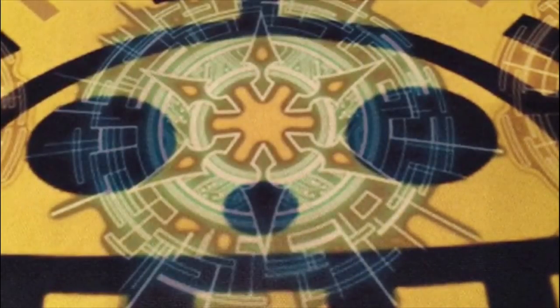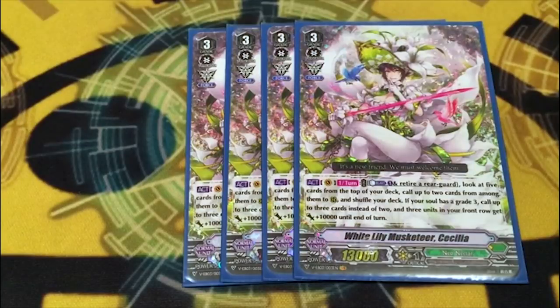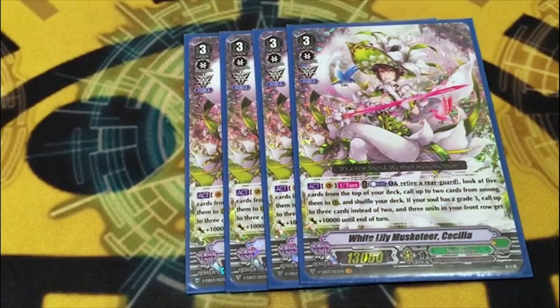Grade 3's: we're riding four copies of White Lily Musketeer Captain Cecilia, or just Cecilia. She's a Musketeer with a gift, which is great for synergy. If you're riding to Grade 3 first, she has a good skill. The issue with Neo Nectar G units is they're either Musketeer restricted or Bloom restricted, so you really don't have access to a lot of them. I've actually found moments where I would rather use her skill than stride, which is a great testament for what's going to happen with this deck.